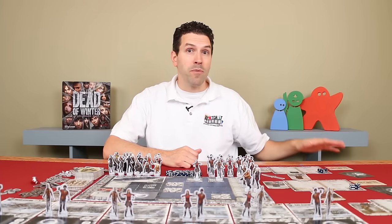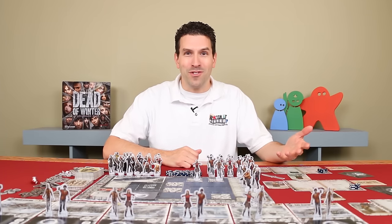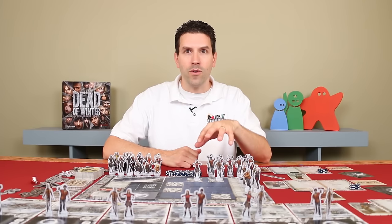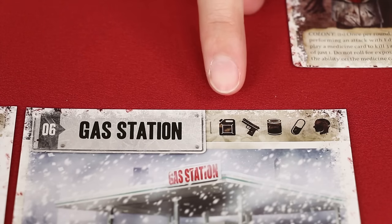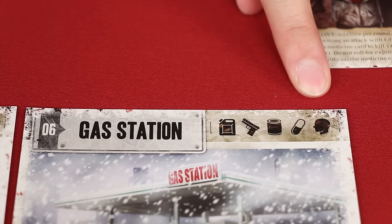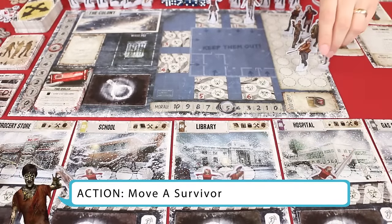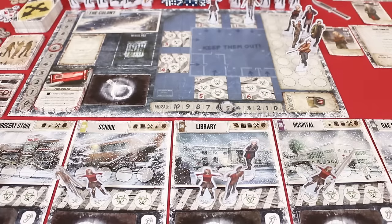The items you need to collect to prevent a crisis, complete your secret objective, or equip your survivors will be found outside the relative safety of the colony headquarters in the six exterior locations. Each location has a legend showing in descending order the kinds of items you're most likely to find there — at the gas station you're most likely to find gas, but there's a small chance of finding other survivors. Each survivor you control may be moved once during your turn as long as the location has an empty space, but traveling is risky: each time you move you need to roll the exposure die.